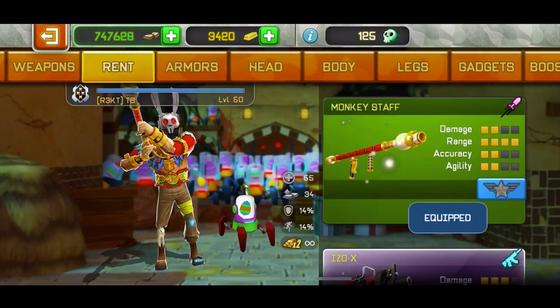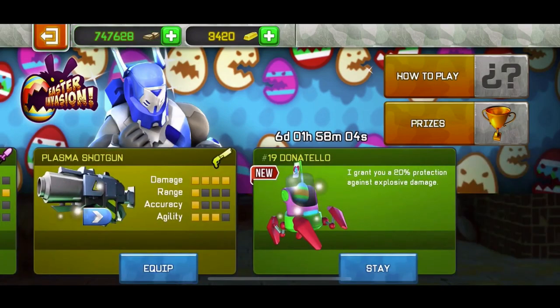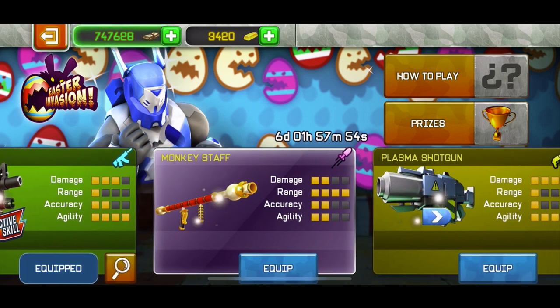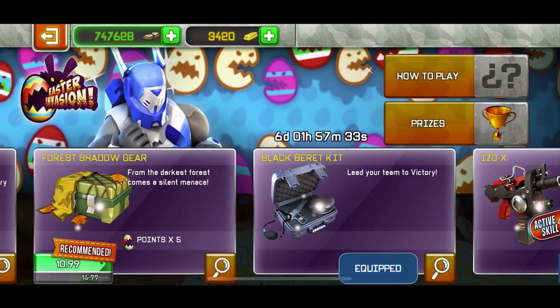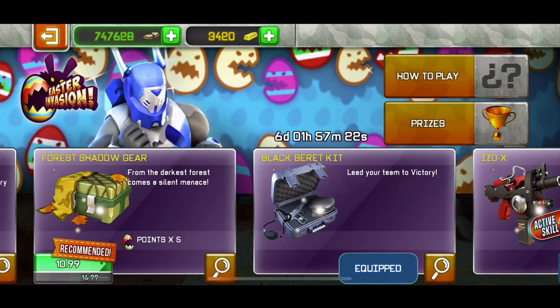If you go to the rent section, there's the plasma shoulder and the monkey stuff. You can rent the monkey stuff to see if you like it before buying. There's going to be a review on the ISO-X weapon and the monkey stuff. The plasma shoulder I don't need to review — it's really bad and it's with gold. I'll also do a review on the Black Barrette kit bundle to see if it's worth it.